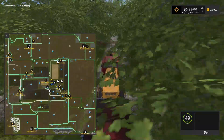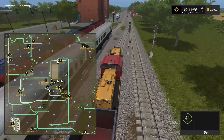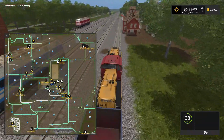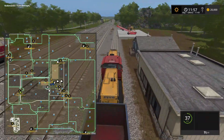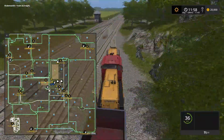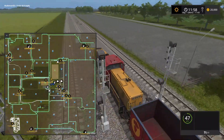We took that track over there last time, so we're on a different track now. There's a track going that way too. We're heading back north and here's the train depot - we're just on a different track. You're going to have to be careful if you're running trains because they're going to run into each other - they share a track here. Then it jumps over to its own track.